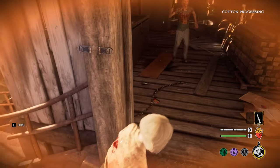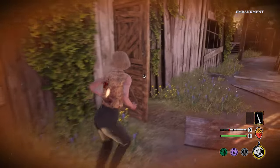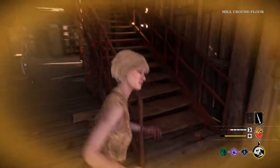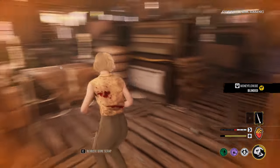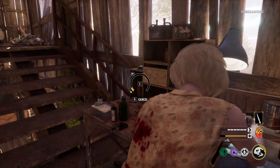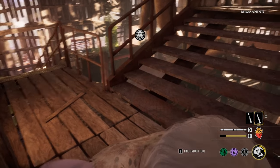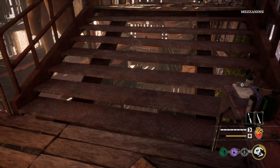You ain't getting any blood from this one anymore. Please don't see me. He saw me. Got you — you're blind, boy, and you lost a lot of your blood. Toolbox, there we go. Using this ability is so strong, especially in the middle, because they can't avoid it.